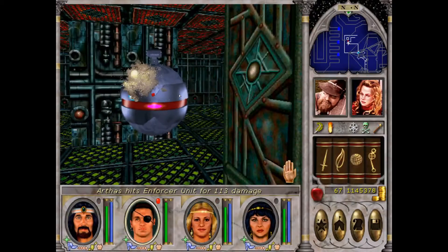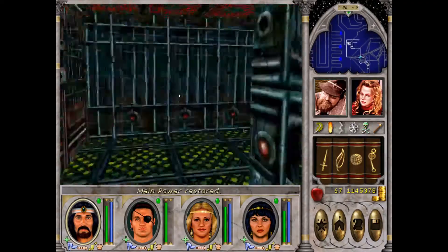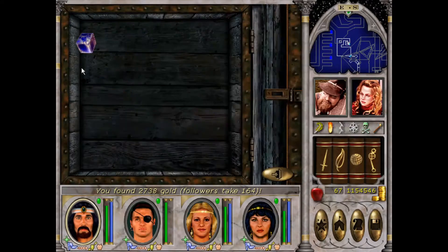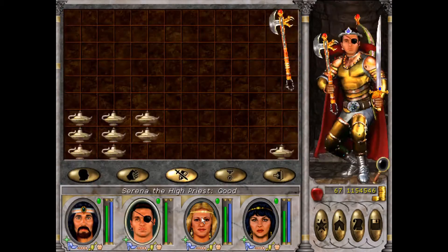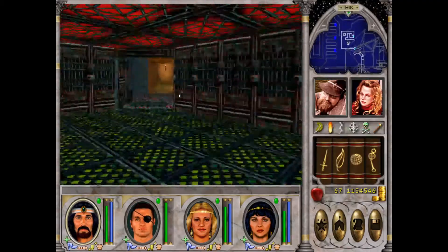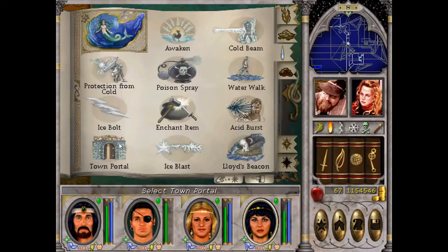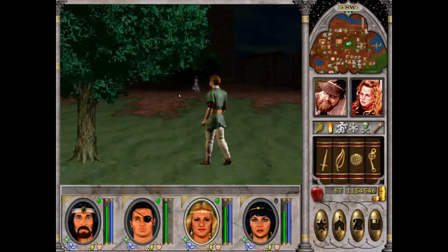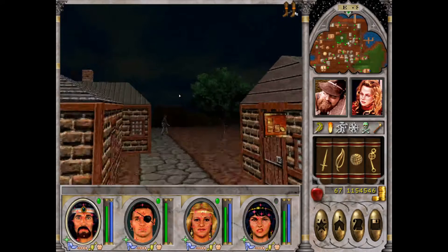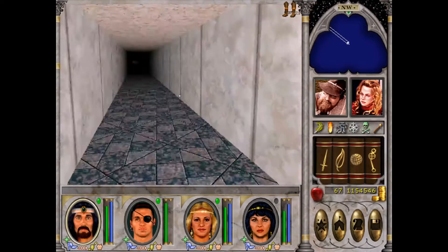We found an Enforcer unit. Are we done yet? There is a Control Cube — we found it and all the keys are gone. That should be it, though we probably missed a room because there were still some enemies. Well, I will teleport the heck out of here. Let's go to the Seer again.